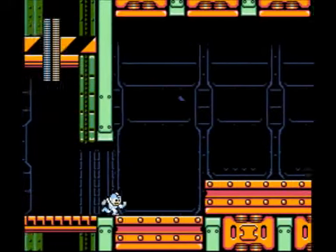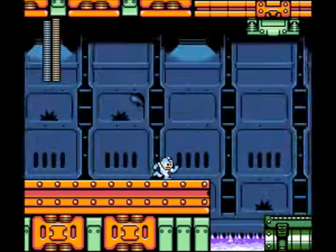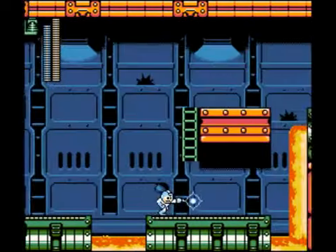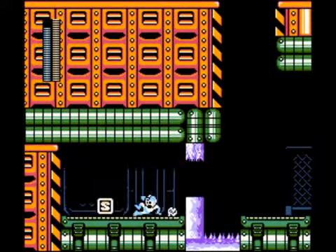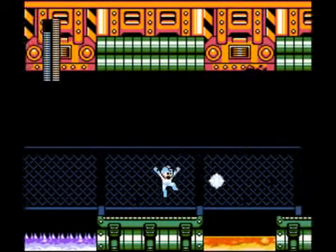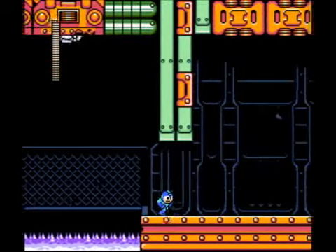Right after this we've got a branching path, and because I have Freeze Cracker out, I've already made my choice on which way I'm gonna go in the main run — and that would be down the lower path, because it is faster. I know exactly what the second stage in this run is going to be, and oh man, that's gonna be a lot of fun. We got the last circuit plate for Rush's super adapter, but we're not gonna pull it out here.